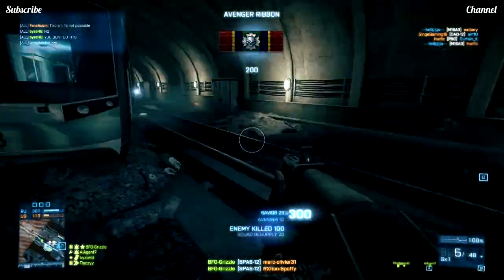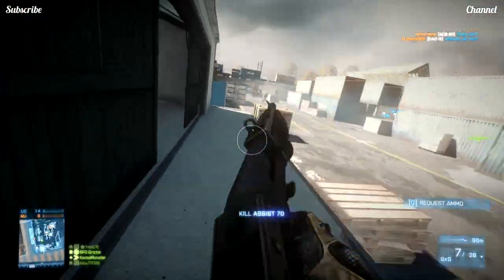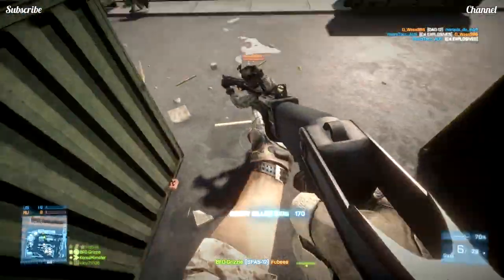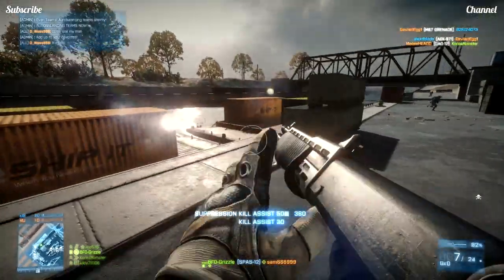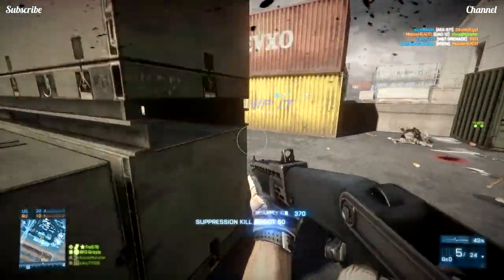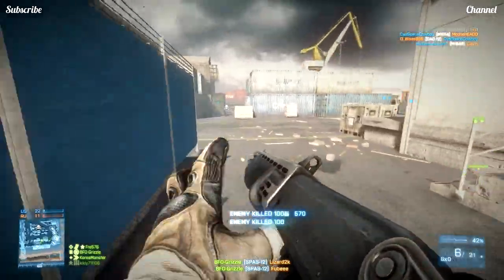The SPAS-12 also has one less pellet per shell compared to the 12 pellets that the Remington 870 MCS shoots. With its tighter shots it is more accurate at medium range but lacks in close quarters combat. The flechette round is definitely better for close to medium ranges when using the SPAS-12. The slug is more of a love-hate relationship — in my eyes slugs are better with the Remington 870 MCS because the bullet velocity is much faster and the shot is more accurate.